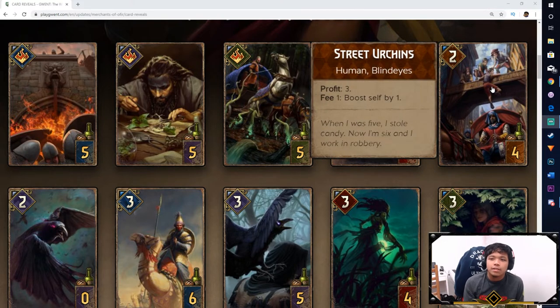Next we got the Street Urchins from the Syndicate faction. Profit 3 and Fee 1 to boost self by 1. This is a decent moneymaker — essentially a 5 for 4. Whether you use the extra 3 as coins for other cards or spend 1 to boost self, you're guaranteed 2 coins to use on whatever you want. Two Street Urchins equal 4 turns of coin-making, which is pretty nice. A Profit 3 is actually pretty good for a unit, so I'd probably save rather than boost.